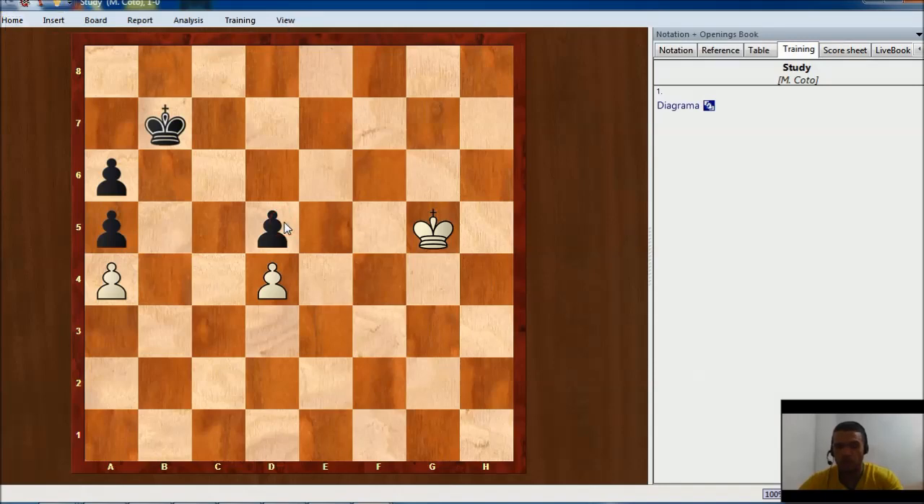The most logical plan is to try to capture on d5, but if we analyze a little deeper we will see that even if the white king captures there, black king will take the opposition. Then we could use this pawn as a decoy and try to capture the other pawns, but the black king will be able to capture the d-pawn and come back to the c-file, and as this is a rook pawn, black will be able to get the draw in that endgame.